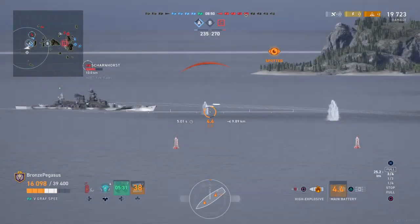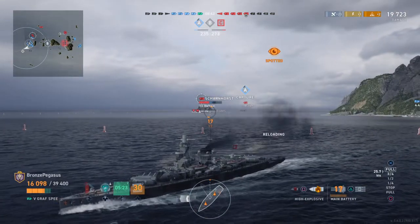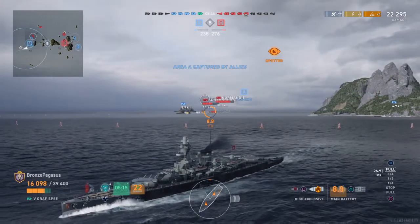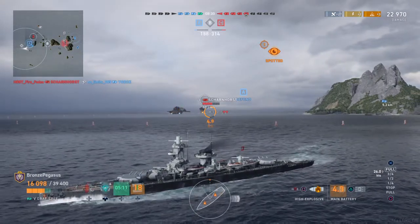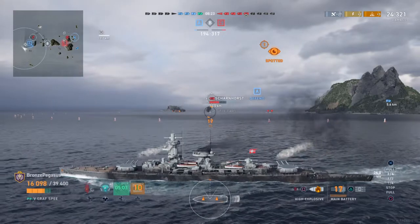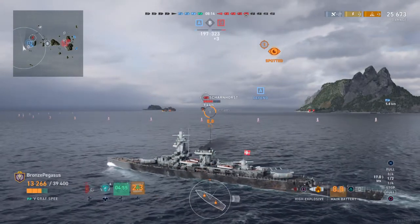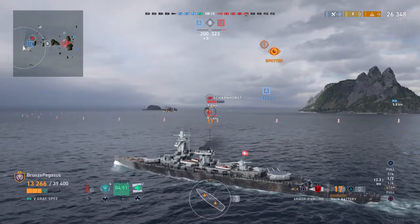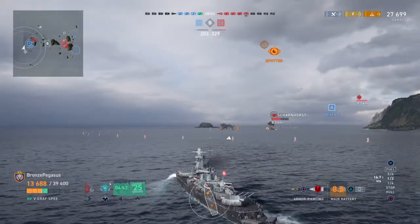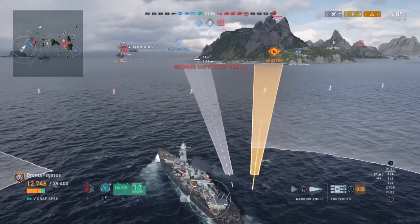That's the story of the Graf Spee — the ship committed suicide and the captain committed suicide. The Graf Spee was sunk in 1939 — scuttled, but in all intents and purposes she was sunk by the British, who forced her to commit suicide, if you want to say that. Now I'm playing conservatively with Graf Spee in-game. I know she's got tough armor, but there's a battleship out there, and I really shouldn't be messing with it — but I am. I'm hoping I can get in with these torpedoes.